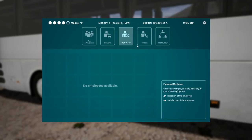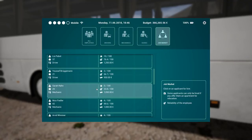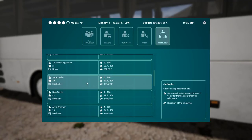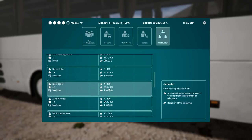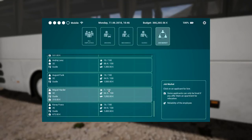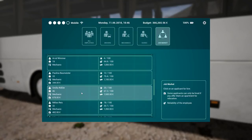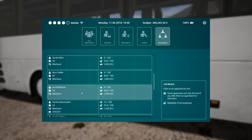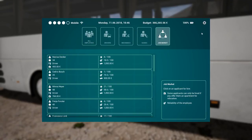Let's go check the job market - we need a mechanic. There's one here, very reliable although very new, but I think that's good - a reliable guy we can work with, we can grow with him. We don't need a tour guide yet. Can I hire you for 990? Yes, good, perfect.